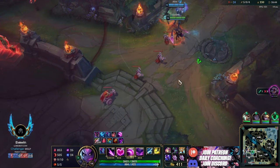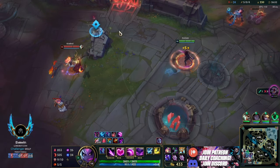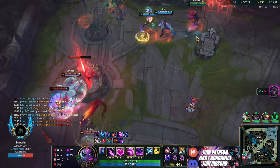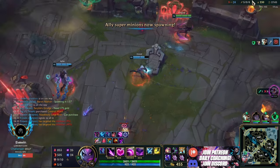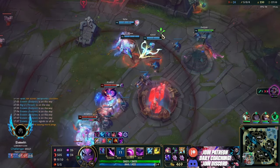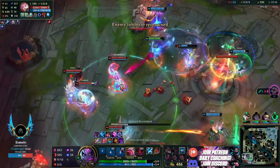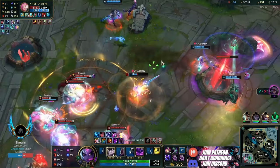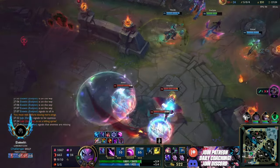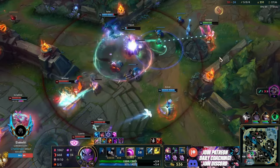Grab the inhib there - this inhib is about to respawn so we may as well get it now instead of going to baron then back to the inhib. But we're playing all mid when we should be pushing the waves and playing off the waves. Instead we have to 5v5 and that team is really good at 5v5ing, and I'm not really a great champion in that situation. That's the mistake there. But it's a solid idea to go for the inhib and we slowly win the fight.